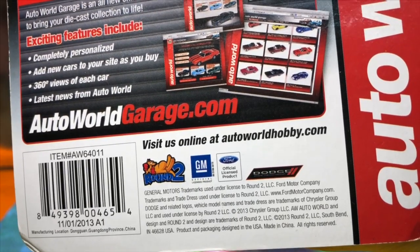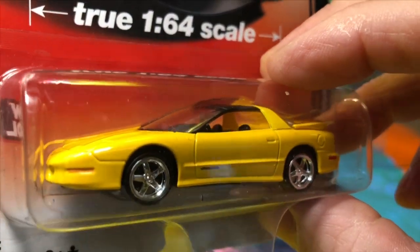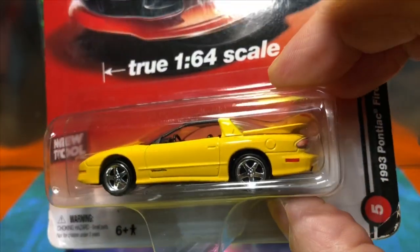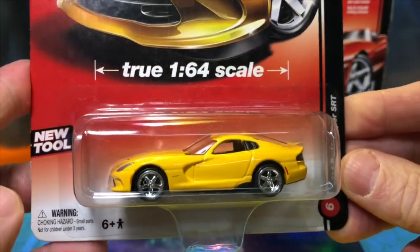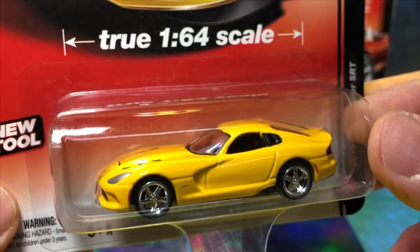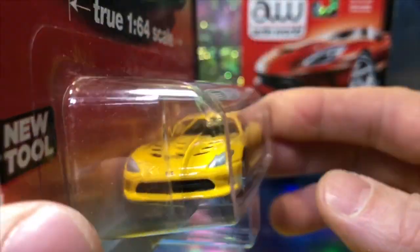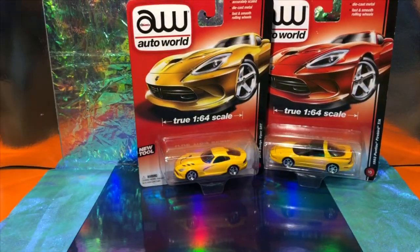I don't think Auto World does this range anymore — they've concentrated more on the expensive stuff. These come with co-mold wheels but retain the die-cast body with a plastic base, so it's a slightly more economy range. But that is just beautiful in yellow — what a thing! And look at that — it's a yellow 2014 Dodge Viper SRT. I think I've got this in red; this is the alternate color. Beautiful stuff — the generic wheels still look really good.